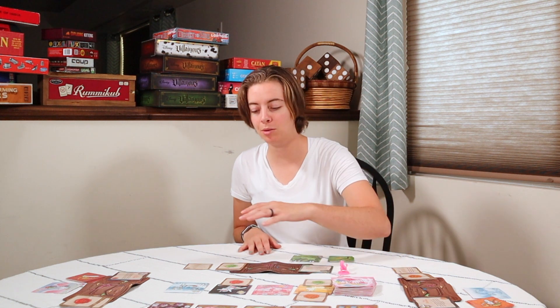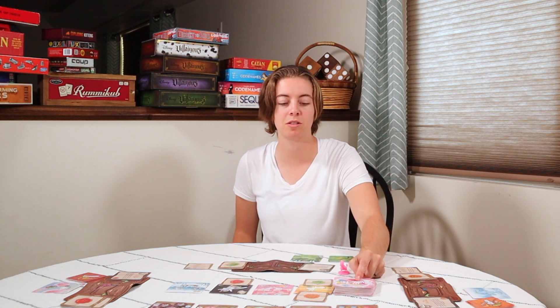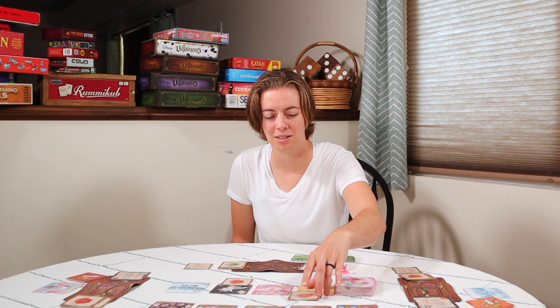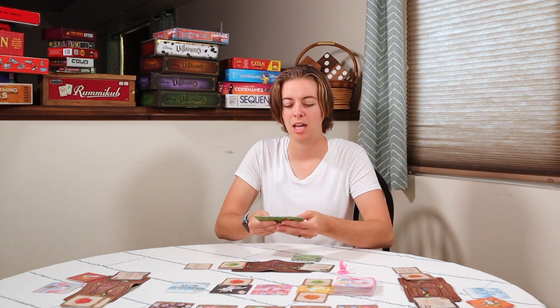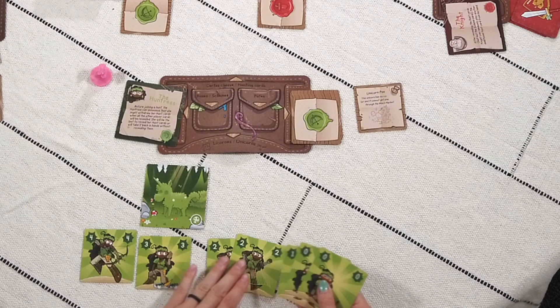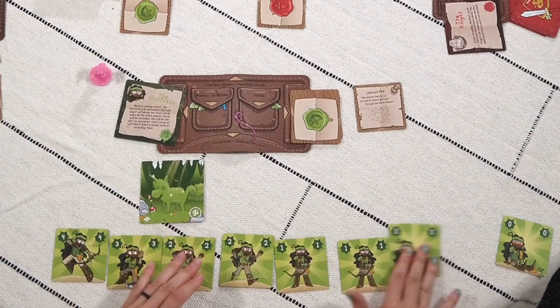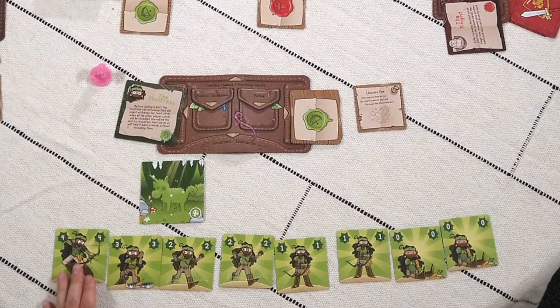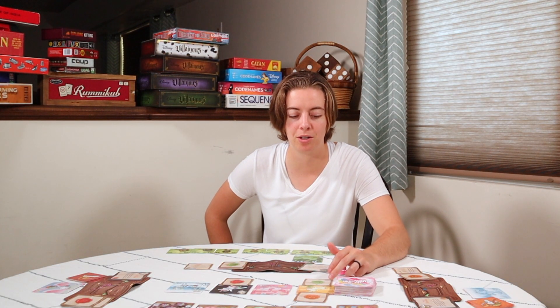You hunt unicorns in order from left to right, starting with the one closest to the draw pile. Each player places what are called hunt cards — these indicate how much you're going after a hunt. Everyone gets the same hunt cards at the beginning of the game: one, four, one, three, two twos, two ones, and a zero. If you drew a really bad unicorn card you may decide you don't want to hunt.